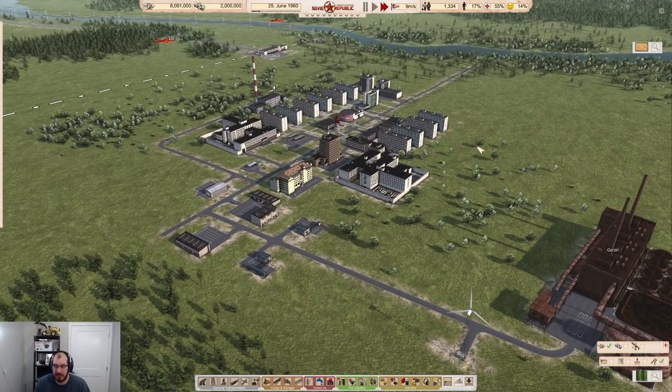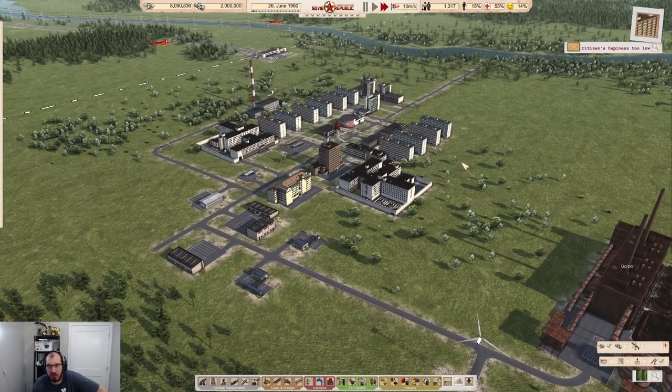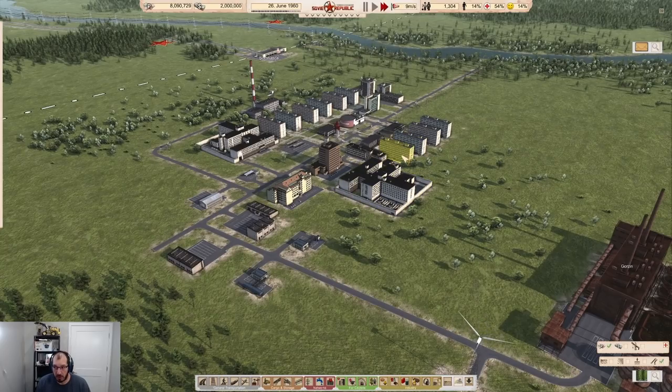Second question: do buildings get upgraded? Short answer is yes, kind of, half of them. There are two types of water you will have to consider. There is drinking water and then there is industrial water. Drinking water is anything that a person needs inside a building — think of a bathroom, anything you can do in the kitchen. All residential buildings get drinking water, but also industries will need drinking water because there are generally bathrooms there. Drinking water is added to every building, modded or not. They all get it, they all get upgraded.